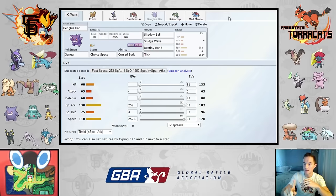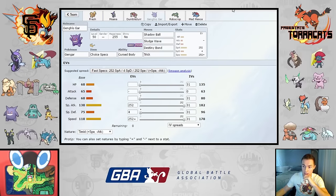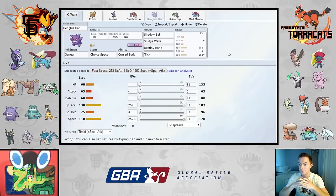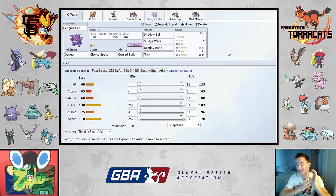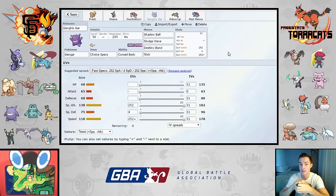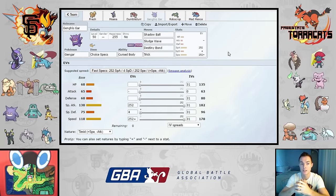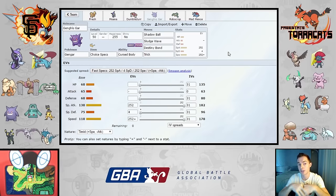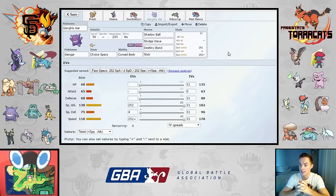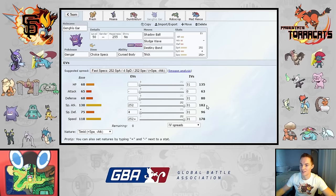A lot of the game plan is switching in and out of Fresh, Moana, and Robocrop to set the stage for Genghis Gar to take some lives and give Mad Mentz the opportunity to set up late game — or Gengar can sweep late game since it outspeeds most of his team. Also — I realize I'm missing one member: Metagross. I'll put that on the second row; the likelihood he brings it is similar to Waka or Granbull. If he scarfs Metagross it can run Ice Punch to threaten Mentz, Fighting STAB for Robocrop, Earthquake to outspeed and KO Gengar, and Zen Headbutt for Dumbledur, though it'll have a difficult time against Moana.